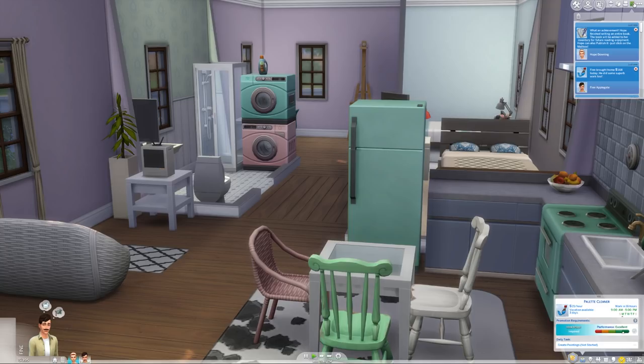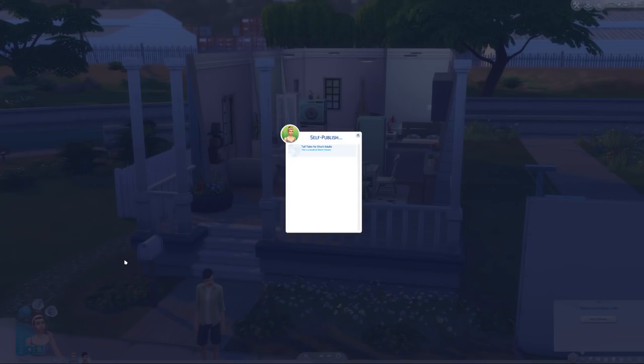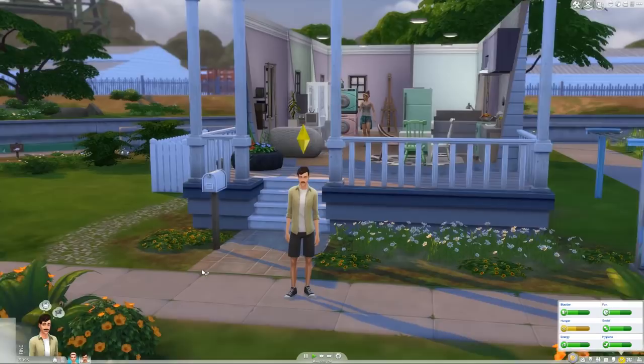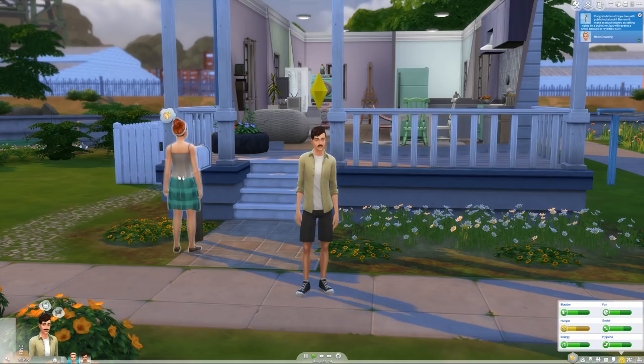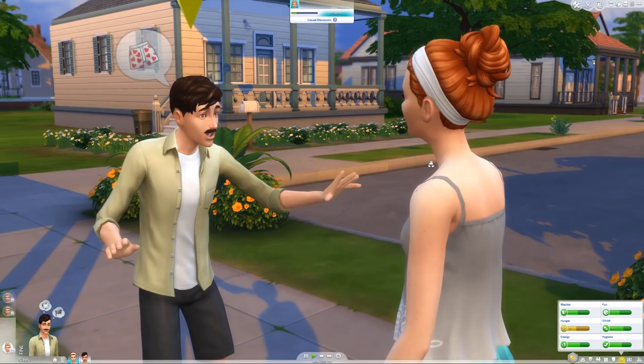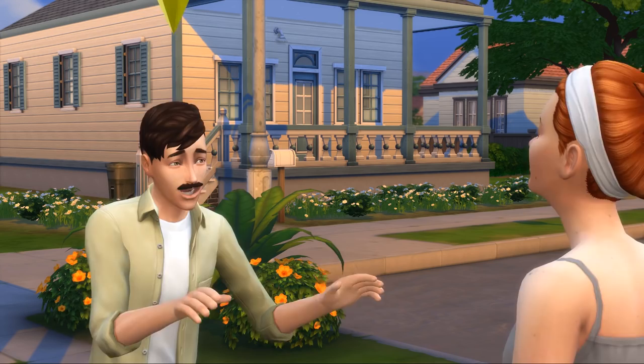Did that just say Hope finished her book? Wow, she just finished it so quickly! These short stories don't take very long and they don't earn us much money either. Let's just get that published - every penny counts. And then we might do a quick bit of social with Finn now that he's home. The storyline is that they found each other on simmates.com, like flatmates.com, and checked up together just to share a house as struggling artists.